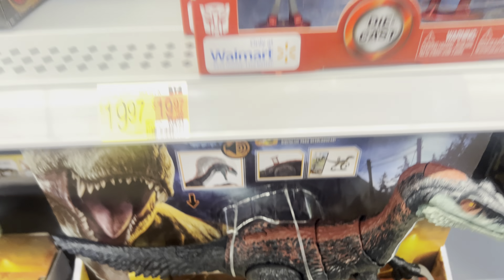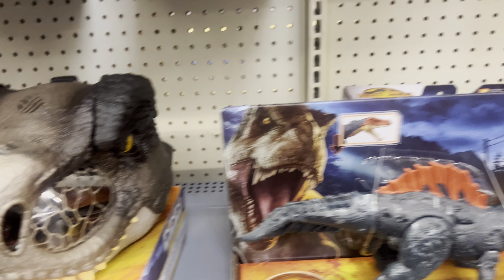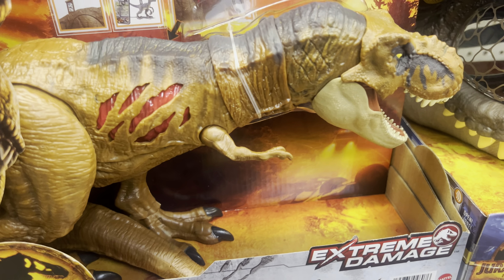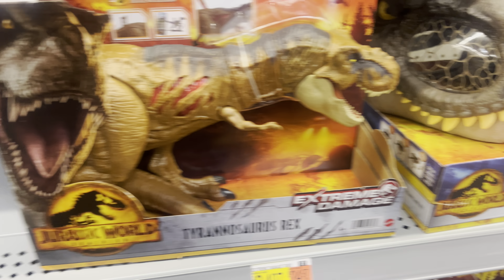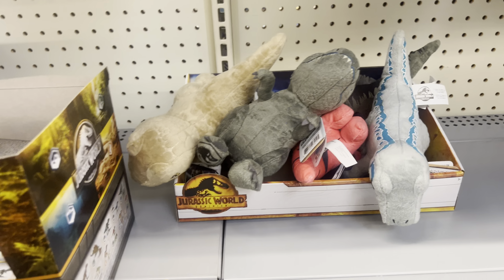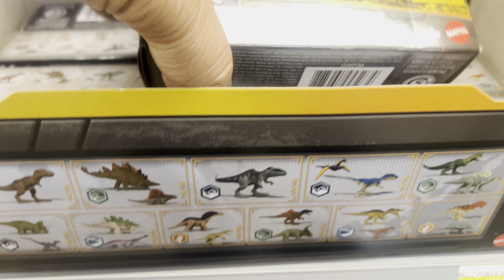Welcome to Jurassic World Toy Hunt here at Target. We got the Extreme Damage T-Rex and the Chomp and Roar Mask. I'll show you a secret on some of these Jurassic World Minis here — these $3.97 minis.